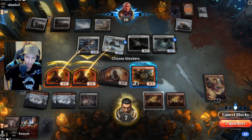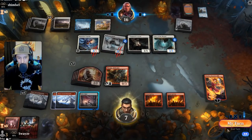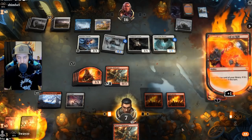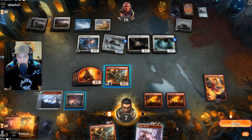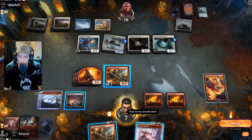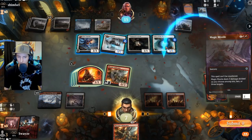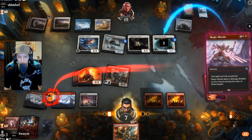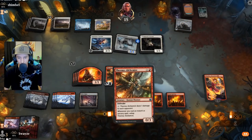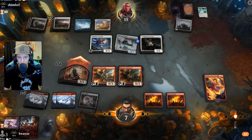I think I've got to block everything. Another Voice of the Blessed is a big problem — hoping we can find something for that. Magic Missile — that is something, not great but something. And we'll play another Thermal Alchemist. It's a race to the finish line.